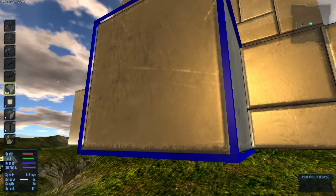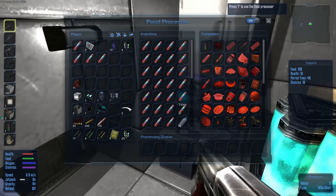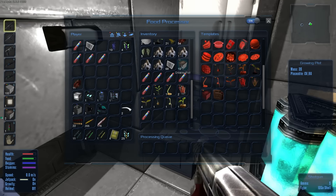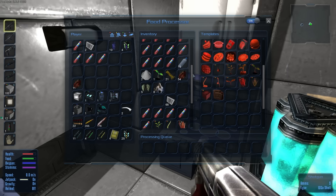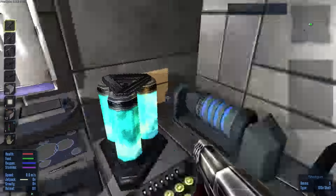I've also been working making these bad boys right here — growing plots. Basically what you need for the growing plots — I don't know why this stuff isn't stacking — but what you need is rock dust. I went ahead and got some rock dust; it's just some rocks but you have to dig underground a little bit for it. I didn't find any rock dust below the base; I found it somewhere else.